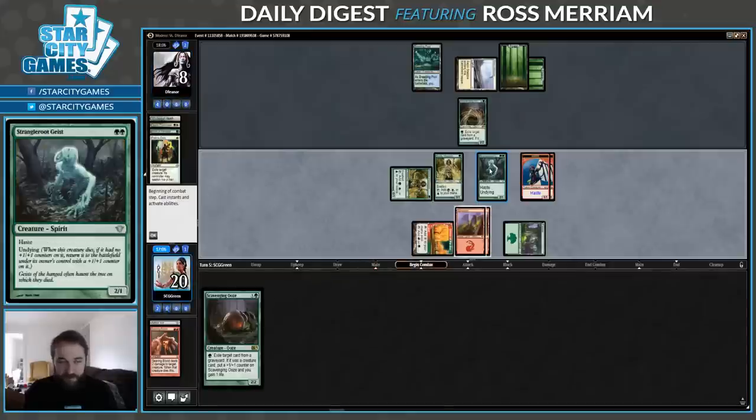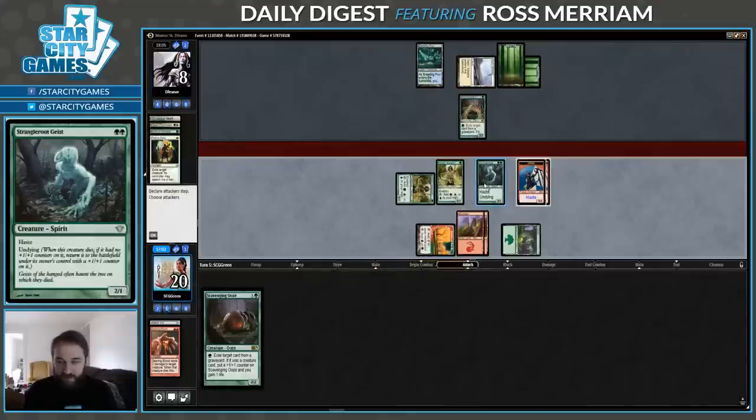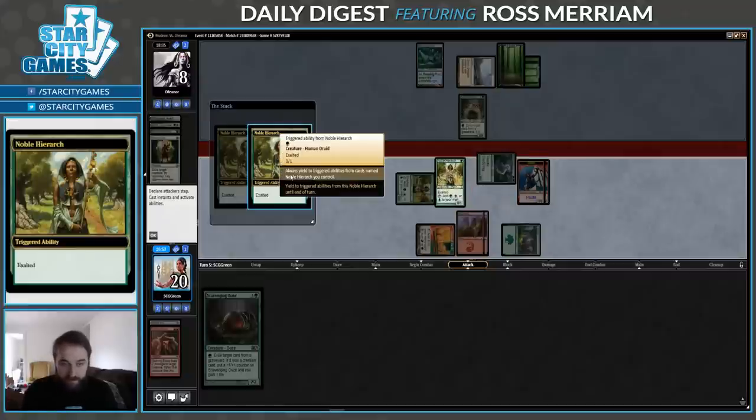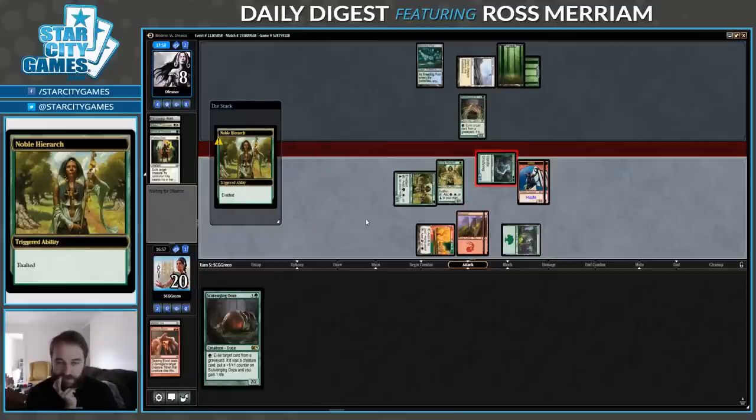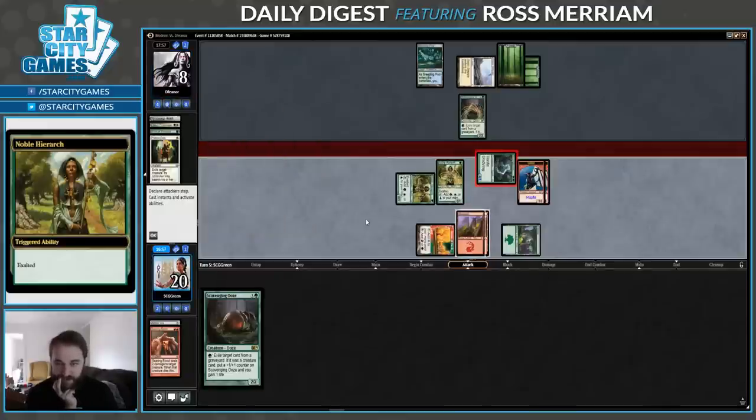That you weren't expecting? Strangeroot Geist. Really like to draw some burn spells here. A Roast for this Ooze would be very nice. There's a Lightning Bolt going upstairs — might do the trick.